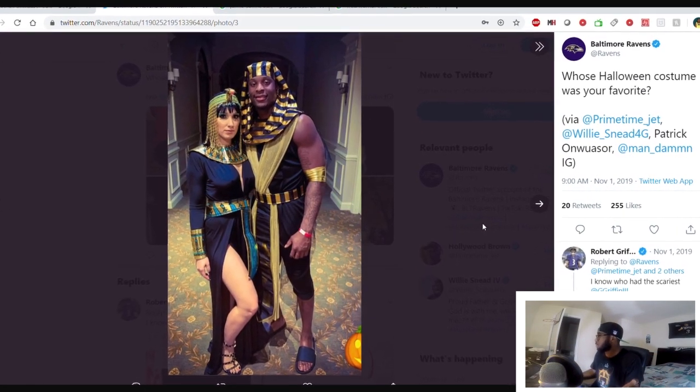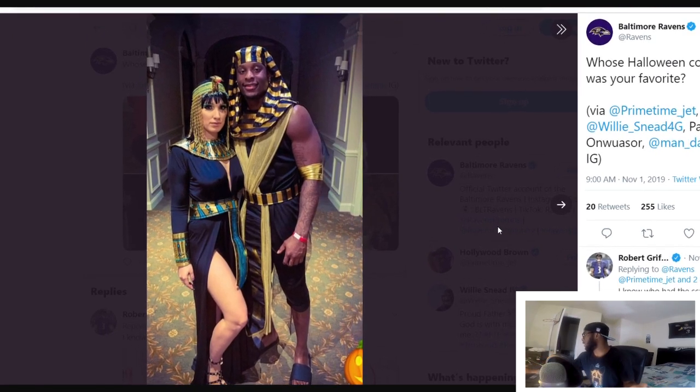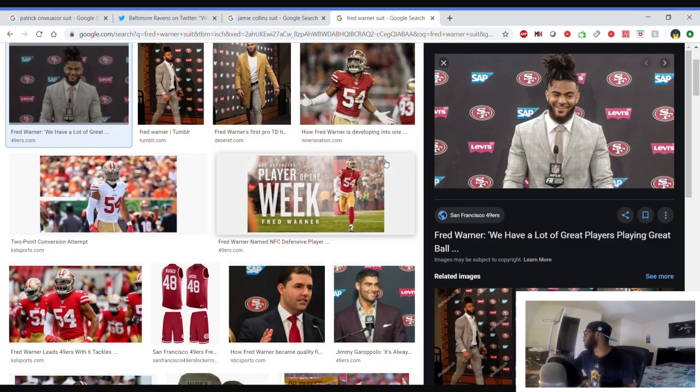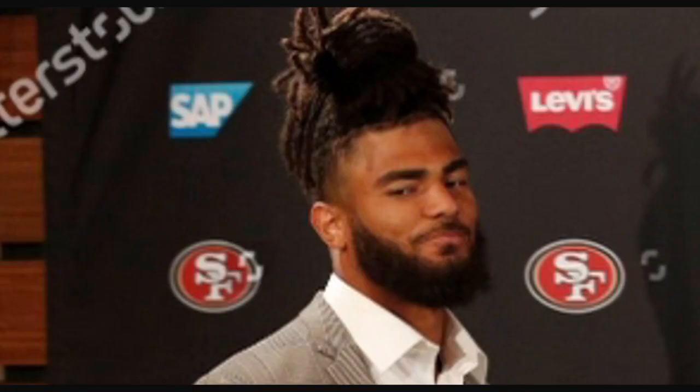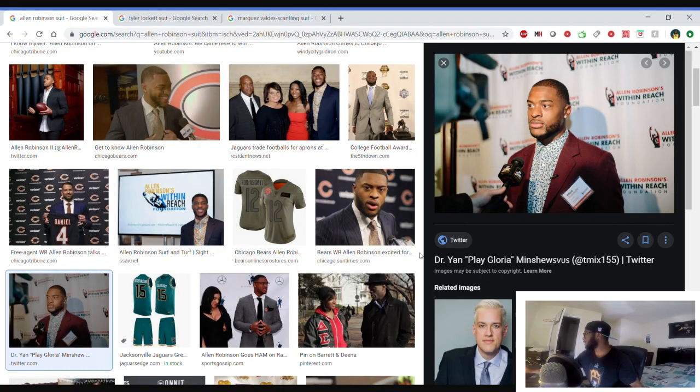Looking at Patrick Onwasser when he was back on the Ravens — that's drippy, even though it's a costume. Jamie Collins — I like the outfit, looks like he's back in the 90s. Prevalent hairstyle, blazer with the t-shirt, I like it. Fred Warner though — come on now, look at his face. He said come on now. Easy decision — we're going with Fred Warner.